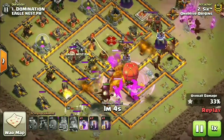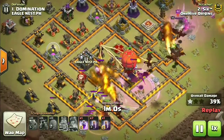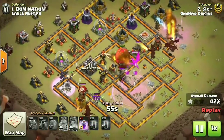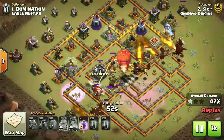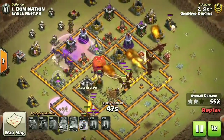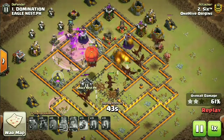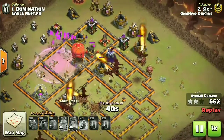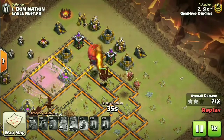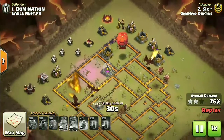We had two lava hounds tanking quite well for the dragons. Two of them are now popping up, the stone slammer is in the core, and now the bat spells have been deployed. Look at them tearing apart the base - the dragons are handling the downside, the rage spell is down, and these bat spells are absolutely tearing it apart. Just a few defenses left and nothing can stop these bats. Even the slammer hasn't popped - quite overpowered.